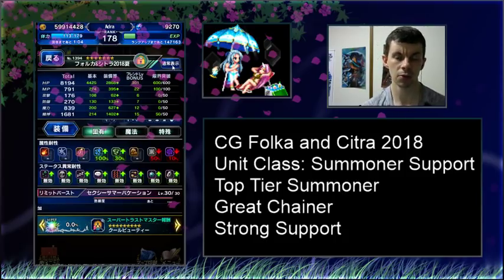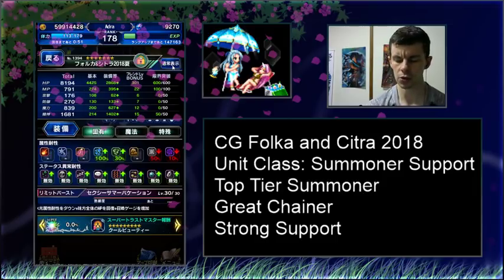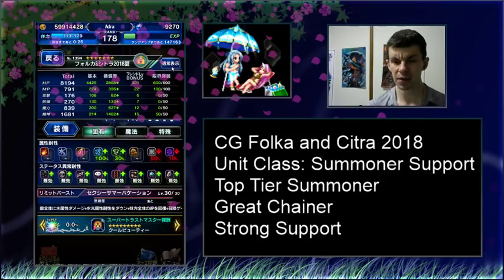Looking at this unit's stats, not as impressive for HP as Lid and Fina were — they ended up getting much more HP. You can see people who have them at about 15,000 HP, so only 8,000 on these girls, not exactly the most impressive. A lot of MP though — 791 MP, pretty low defense, pretty good magic stat, and the spirit stat is the big one we're interested in. Being able to do the spirit trial is a pretty big deal.